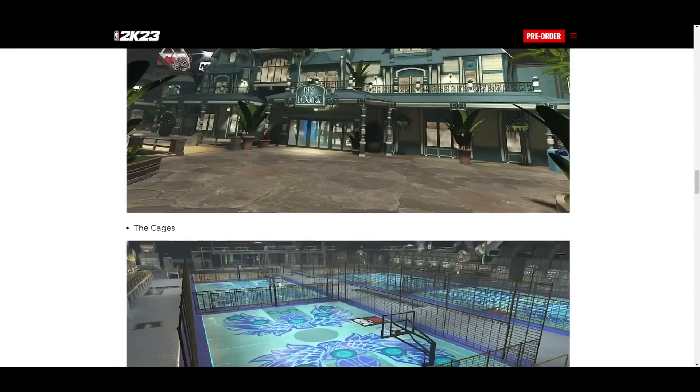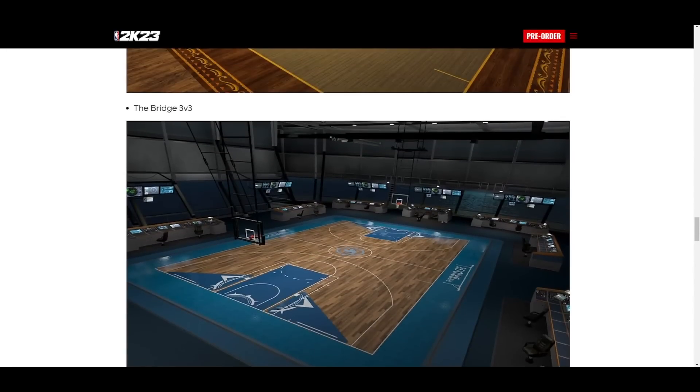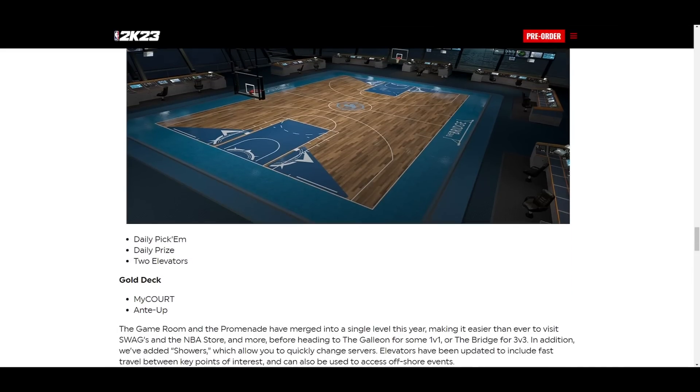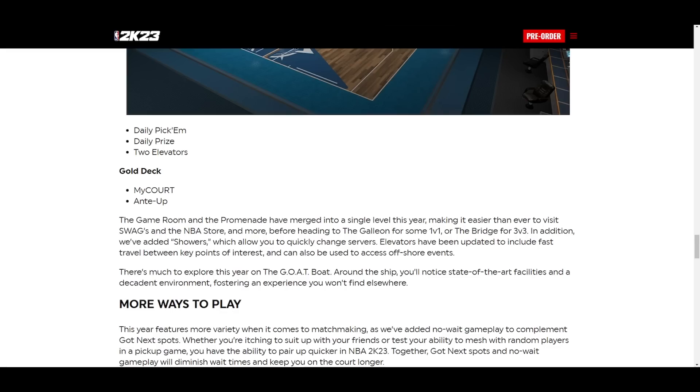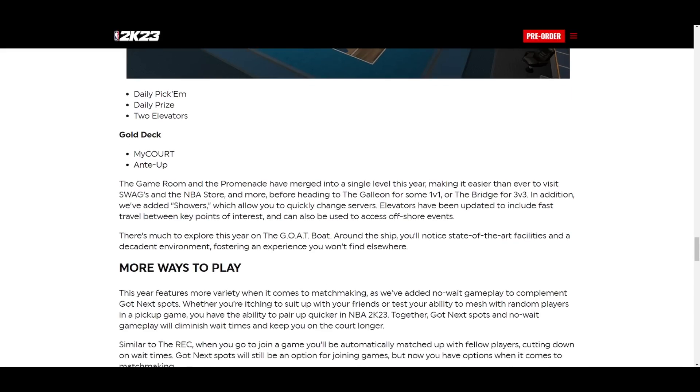We got something else called the Bridge. When we go to the Silver Deck, there's a place called the Bridge — it has a daily pick'em, daily prize, two elevators. Then Gold Deck has My Court and Ania. The game room and promenade have merged into a single level this year making it easier to visit Swag and the NBA Store. The showers allow you to quickly change servers, and elevators have been updated to include fast travel between key points. The 1v1 is in the Galleon and the Bridge is specifically for 3v3.